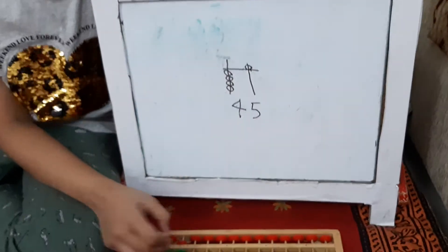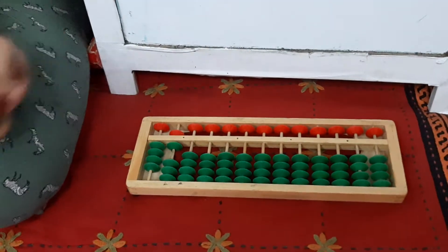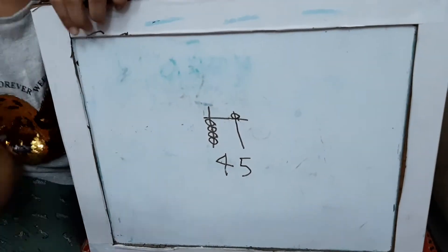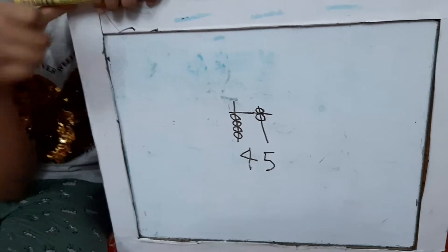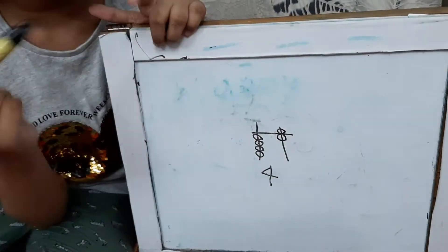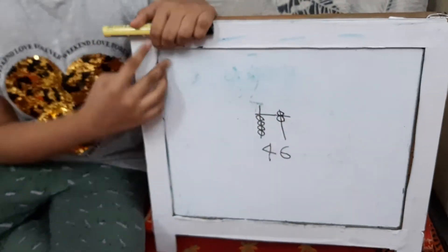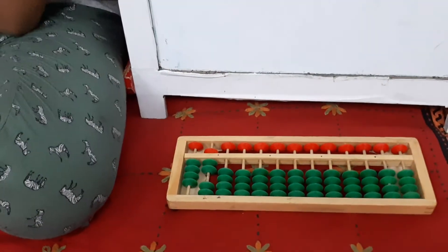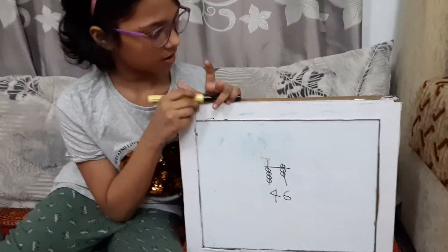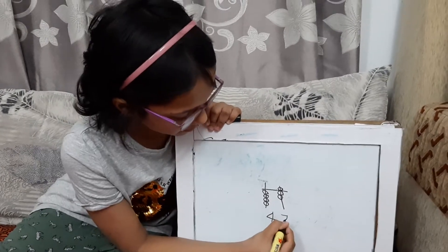So, over here we'll add a bead. That means six — 46. We don't need to erase; we just have to add. And this has to be 46 of course. 46. We're doing it. Next is 47, so add one more bead — add a bead right here, then erase that. Then seven. 47.